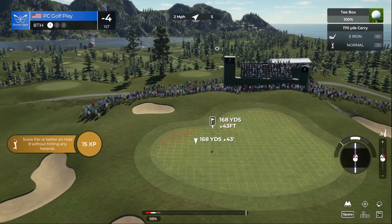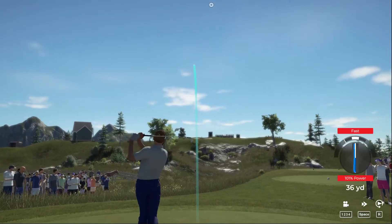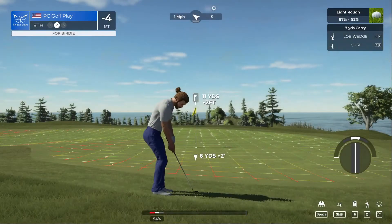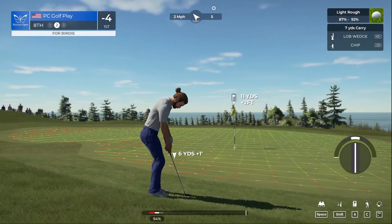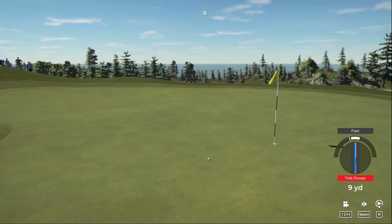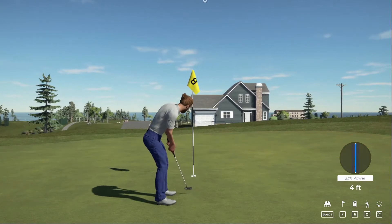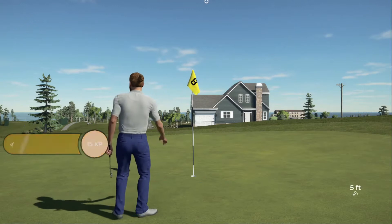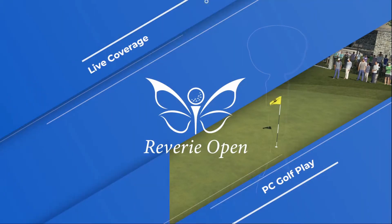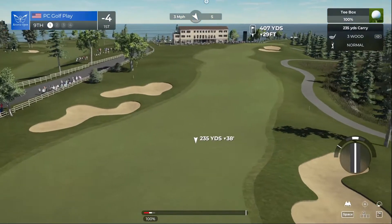Coming off a birdie on the last hole, getting some momentum. I don't know why I am so far to the left — need to take a little less club on that approach. Just get that up on the green and have it trickle down. He needs this to save par — hang on, this looks pretty heavy. Well, that's a momentum maintainer — well done! Let's head over to the ninth: even for the day, tied for fifth. Our current leader is enjoying a two-stroke lead — we find ourselves on the turn, par four.